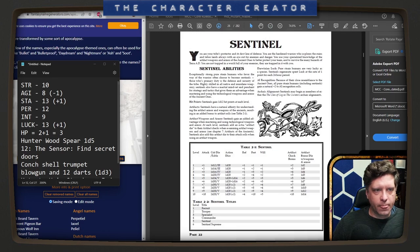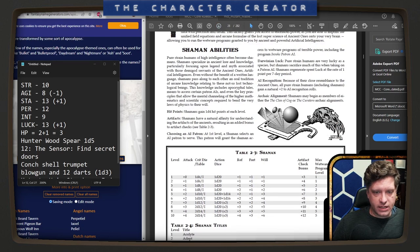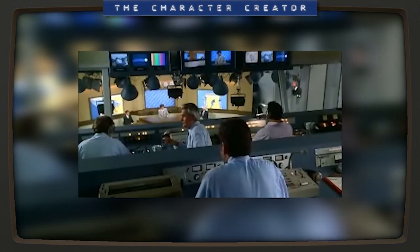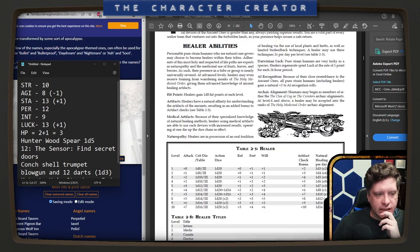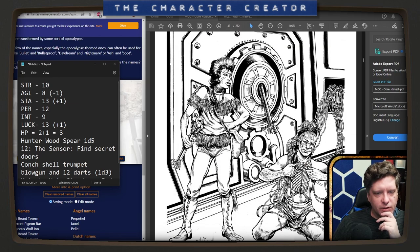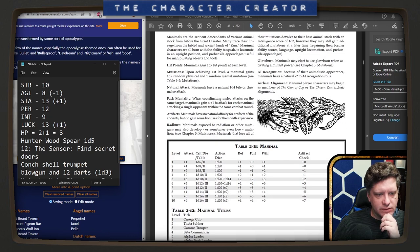The Sentinel — I believe — is the tank. You have an artifact bonus die with weapons and armor. The Shaman is kind of the wizard. You have a natural affinity for understanding artifacts of the ancients. Healer is also up there — you can heal people with your natural healing. Rover is kind of like a thief. And then Mutant — this is what we're gonna be. And then Manimal, which is kind of fun. And then Planteant.